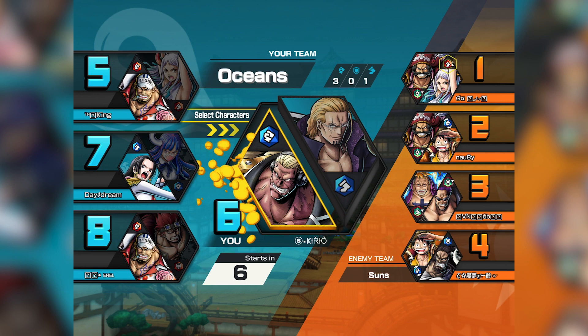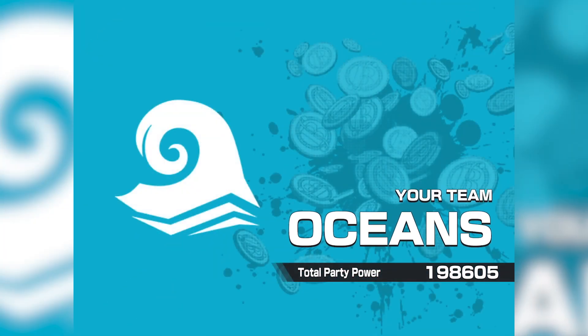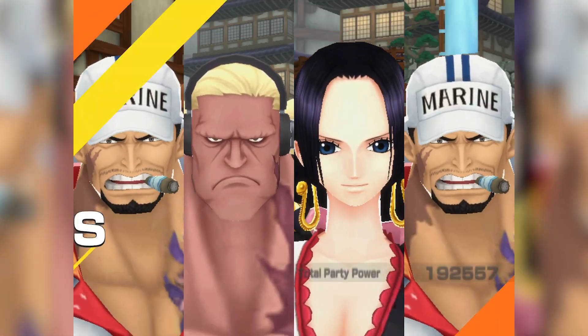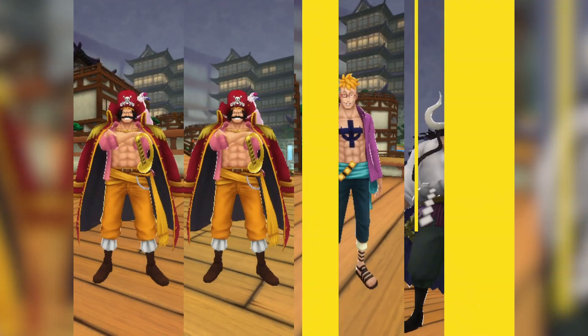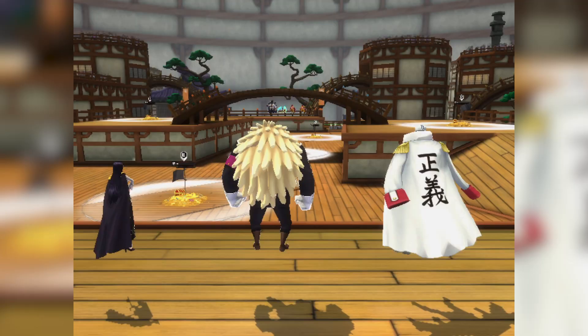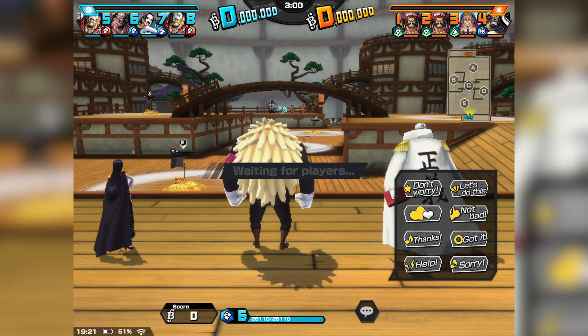Okay, a whole bunch of Rogers on the enemy team and they got a Marco — basically just fighting against a whole bunch of Exes this round. 198k party power versus 192k party power, so not too bad.